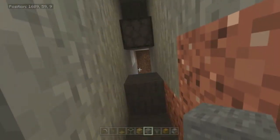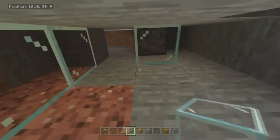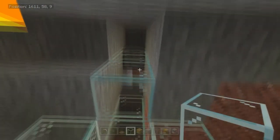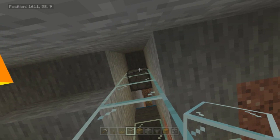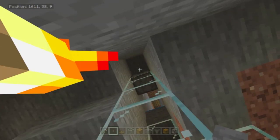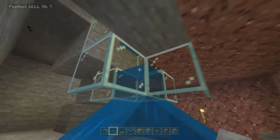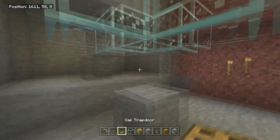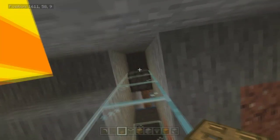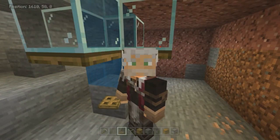We come down to the bottom — here's the dispenser. We're going to cover this up with glass so we can see what's going on. I'm going to crouch and place a button on there. Let me test it: pressing the button dispenses the water and floods the area, press it again and it stops. Next we're going to put some trapdoors — one, two, three, and four. Now if I press it, the water comes down and stops there — it doesn't flood everywhere, it just stops here. This is what's going to drown our zombies.